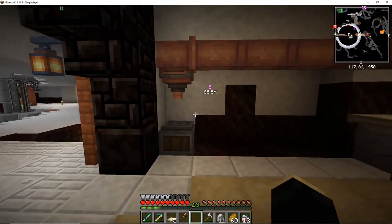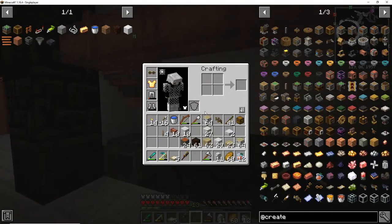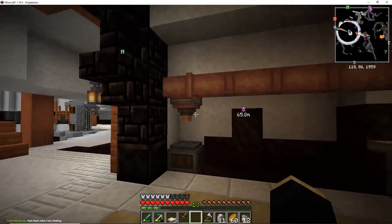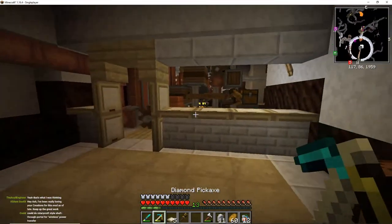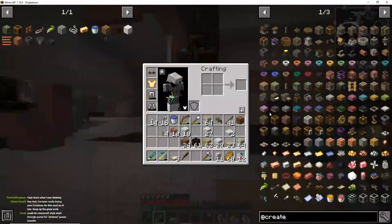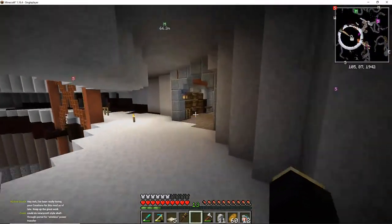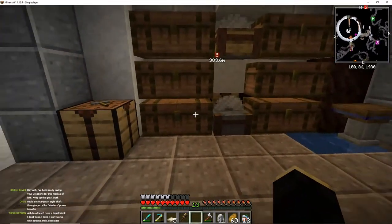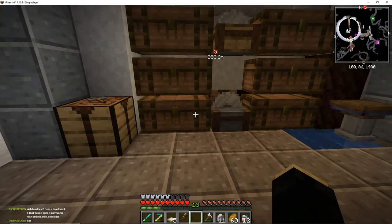I want to have like a bunch of these as vending machines I guess. But let's try and frame this — what backboard do we want? I don't want to use too much of this. Maybe we can use a bit of scoria.